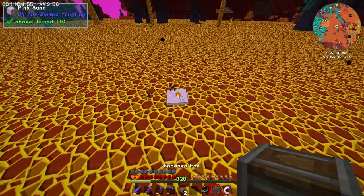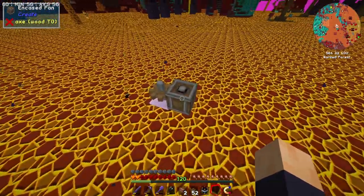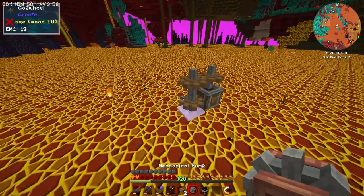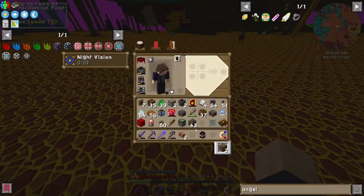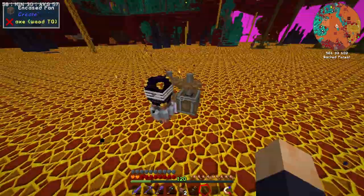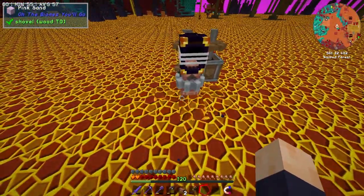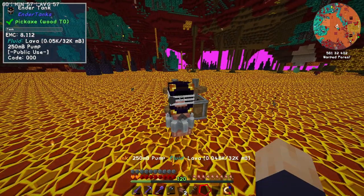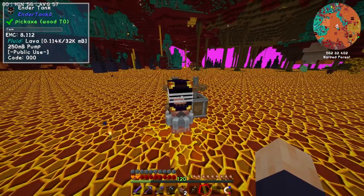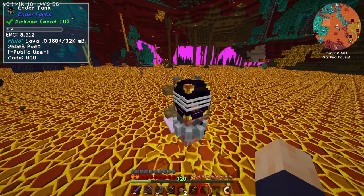This spot here looks just about right. However, there are practically zero blocks we can build upon, and angel blocks don't exist. So give me a second while I find a way to place something in lava. We have a ton of pink sand — no EMC value, but we can surely get more of it. All we've got to do is stack it up in the lava until we have something to build off of. First things first, let's do the gears, and then the encased fan. Connect the gears together. The next part is to attach the mechanical pump, flip it around using the wrench, and attach the ender tank to the pipe.